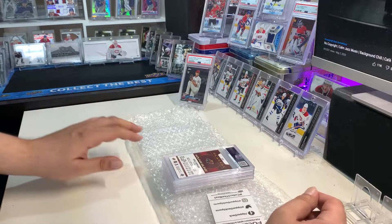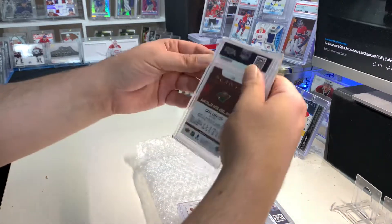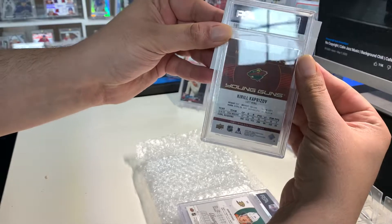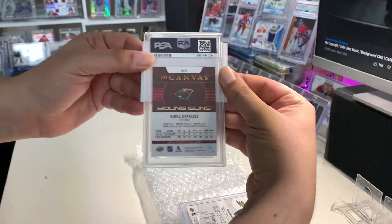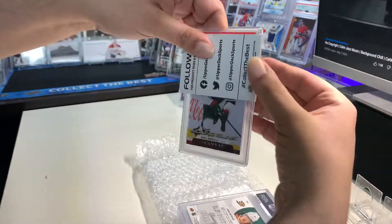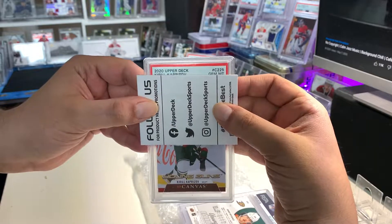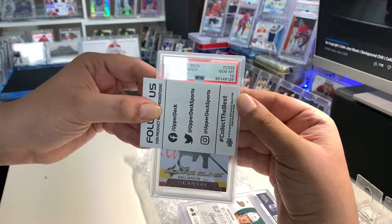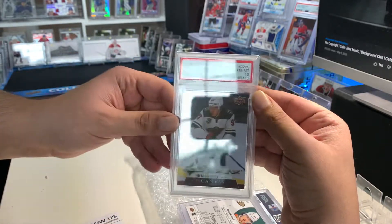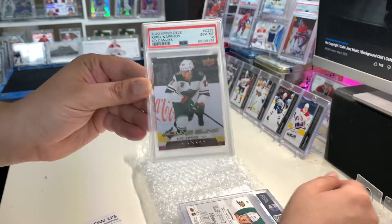See how that looks — yeah, it looks good. Alright, let's do the next one. Big one here — it's a Kirill Kaprizov, and it's canvas. Sorry about the glare. We got a PSA 10 gem mint of this beautiful Kaprizov canvas card. Very nice.